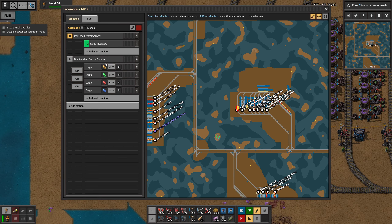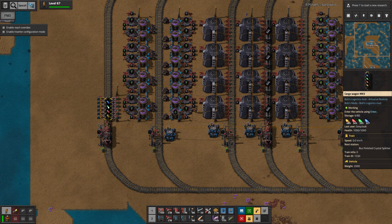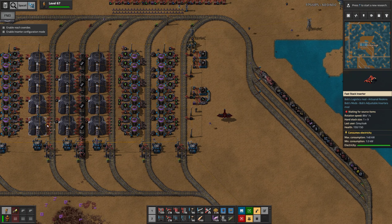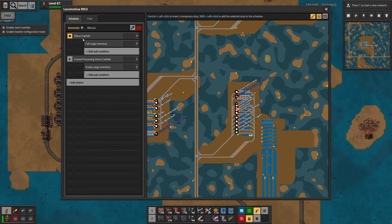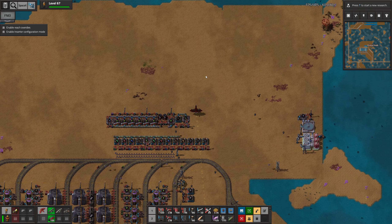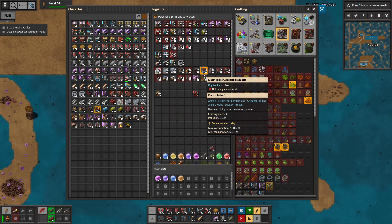We are outputting some small amounts of polished splinters, but we have run out of silicon carbide once again and apparently we're not making any extras, so we need to go and look at that again.